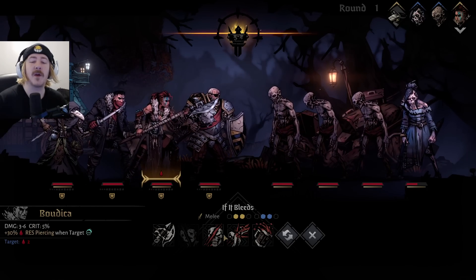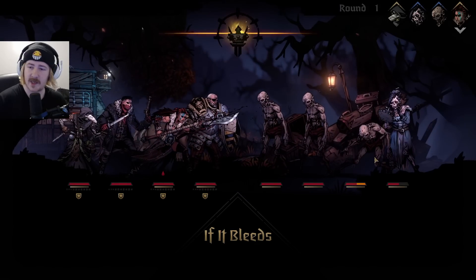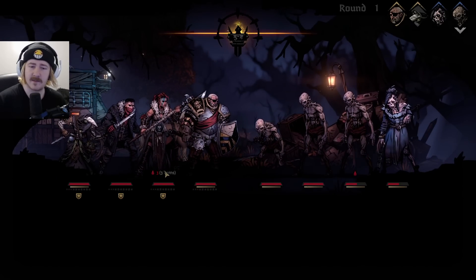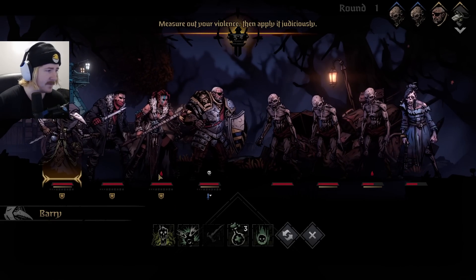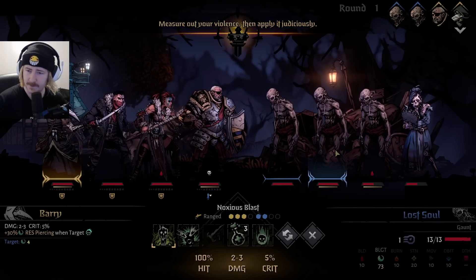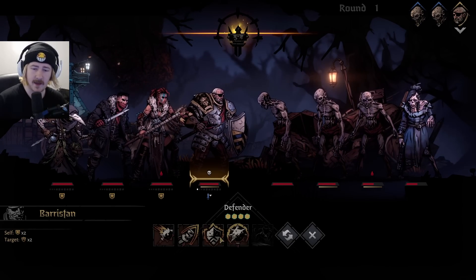Iron swan has to be done at the front - okay, we can go if it bleeds. Six damage to you, we'll apply some blight there as well. It's just my luck - I have a 25% chance at the start of turn to get bleeding and I got it on turn one. I resisted my blight though.